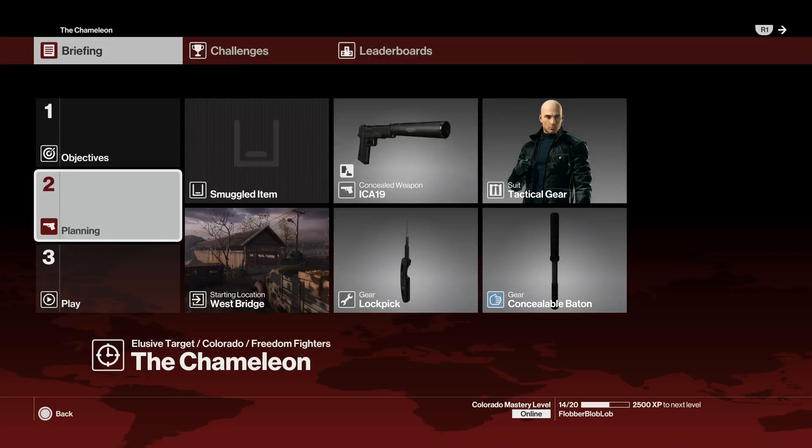What's up Freeze Army, and welcome to a fairly simple Silent Assassin Suit Only of the Chameleon, the elusive target number 18. Mine is Mr. Freeze 2244. We're going to start at the West Bridge and bring along our lockpick and the concealable baton.